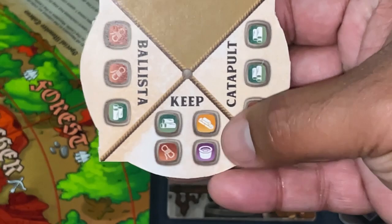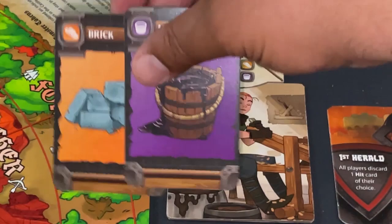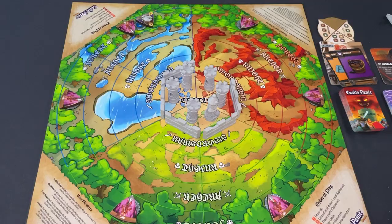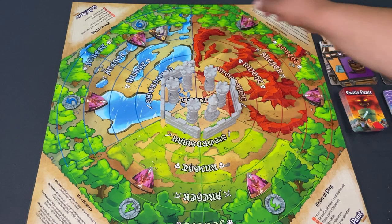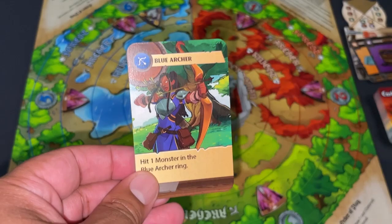The keep requires all four resources: brick, mortar, wood, and rope. I declare I'm building the keep and place my Brick and Mortar — it stays there. Next turn I'll hopefully finish it. All the imps and the Healer are now in the archer ring. Since I played Missing, I don't pull more monsters this turn — I can gear up, get that keep going, and get into a better position. I emptied my hand, which is a good Castle Panic play.